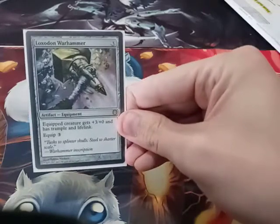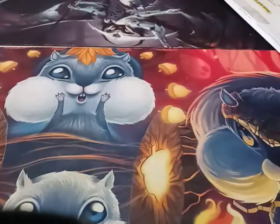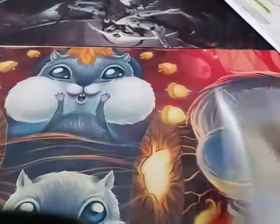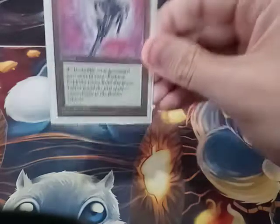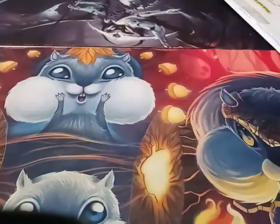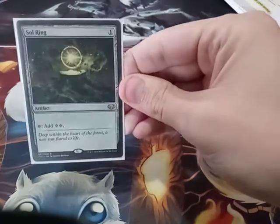Loxodon Warhammer. Skullclamp in case I need a draw. Feldon's Cane for shuffling my graveyard back into my library. And a Sol Ring from the green edition.